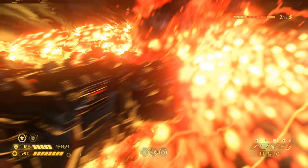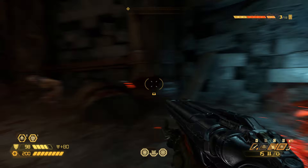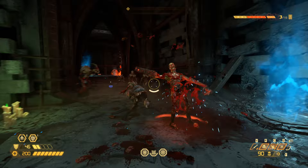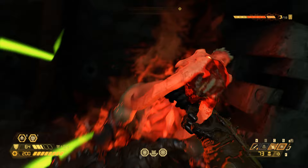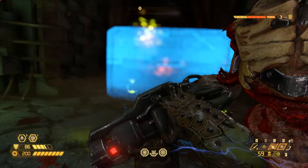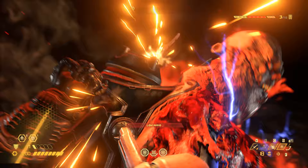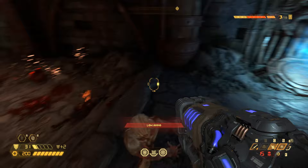I know everyone will scream super shotgun, and it is awesome, but the Heavy Cannon's precision bolt function is great for popping heads. Some of those heads will drop helpful items you'll want during your super fast battles. Sometimes this game — there's just so much going on, there isn't time to think. You're jumping around trying to keep all of your health while deciding what to do next. Eventually, you'll figure out exactly how you want to attack every situation.